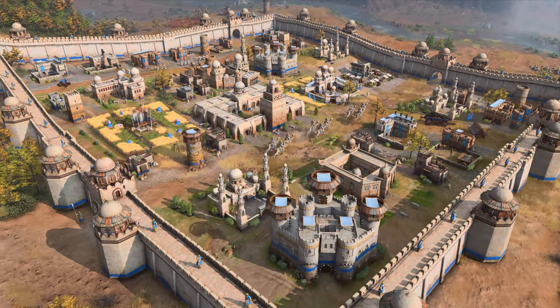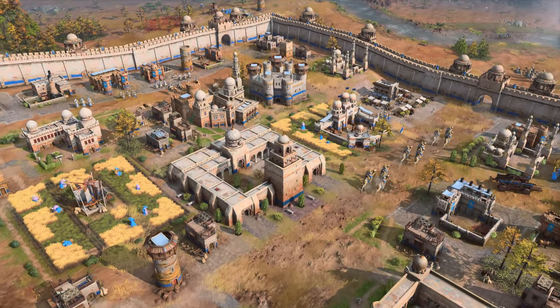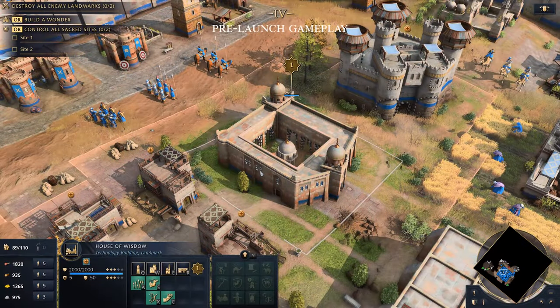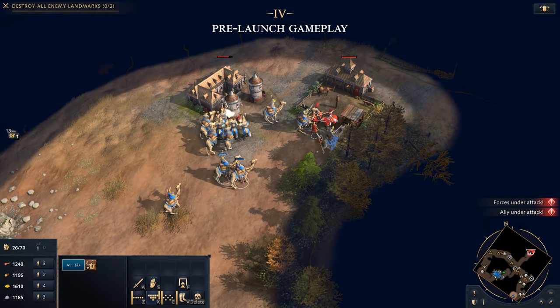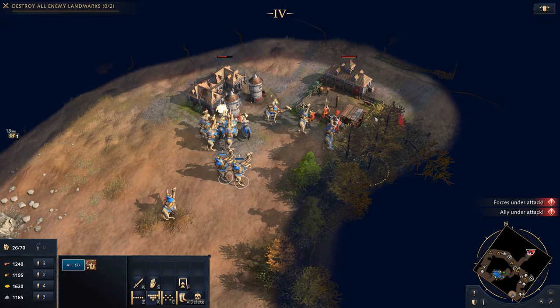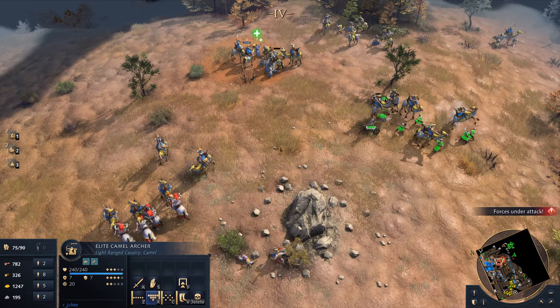The Abbasid Dynasty, a sprawling empire in Age of Empires IV, diverges from the game's other civilizations with its House of Wisdom system of advancement and several unique technologies. They are a fierce civilization that relies on aggressive raiding and mobility, ready to meet opponents with the support of their sturdy infantry and unique camel units.